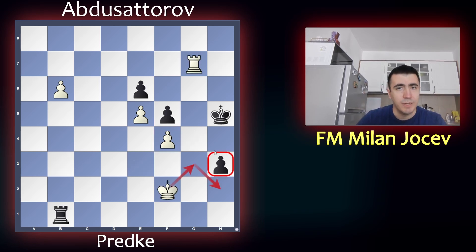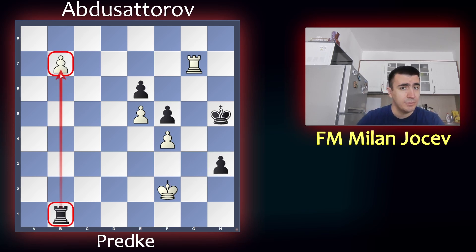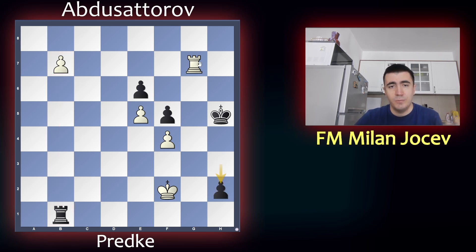So what do you do as white? White had a drawing move here: b7. And now the rook is tied to the b pawn in a way. So if black pushes his h pawn, you don't do anything with the rook — you promote, threaten checkmate, so black has to capture. And now you go with the king.